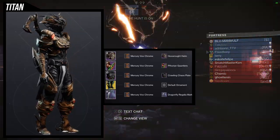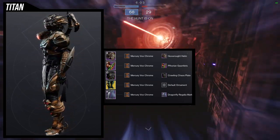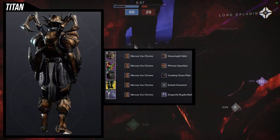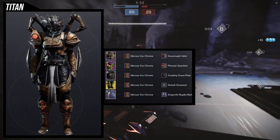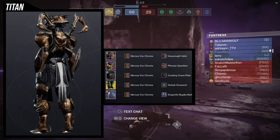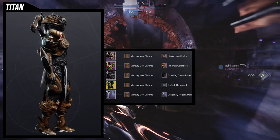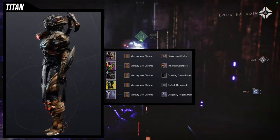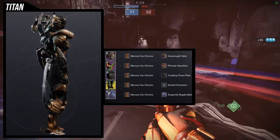The next set is one I'm not sure about — honestly it's probably the helmet I don't like. Hex Rot Helm is what we're using for the helmet. For the arms, Forion Gauntlets, because the armor looks very organic and the arms give off an insect vibe that goes with the chest piece, which is the Crawling Chaos Plate. For the boots we're using the Abeyant Leaps, and for the mark the Dragonfly Mark.